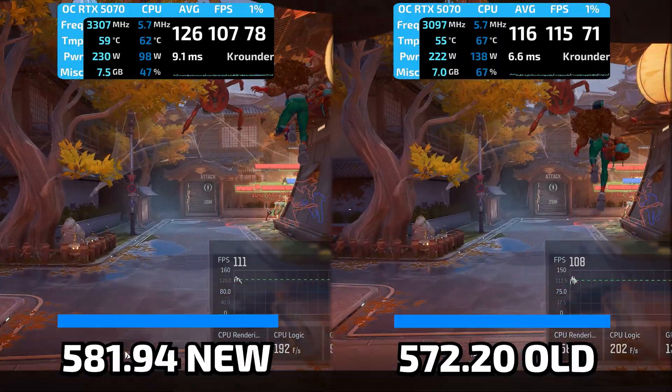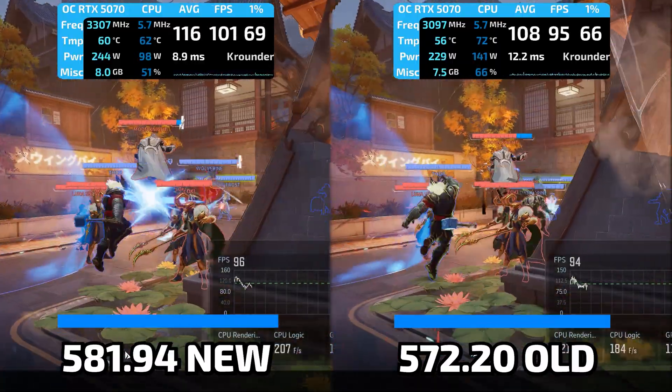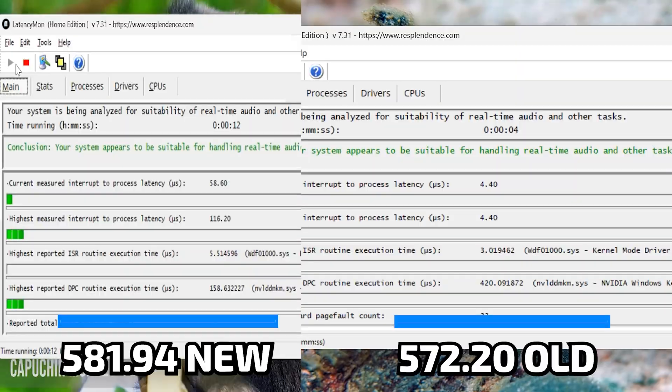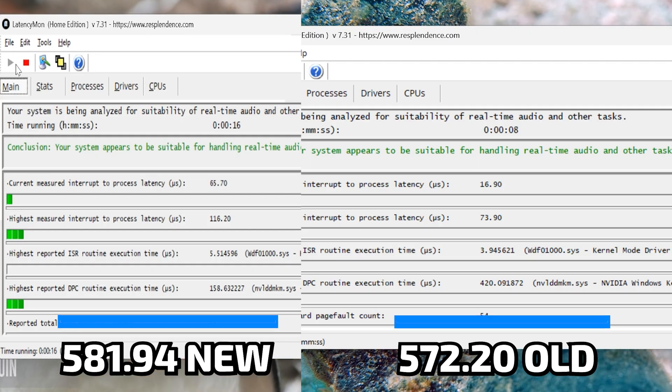Marvel Rivals got a tiny average bump from 100 to 104 FPS, but 1% lows fell from 58 to 54. So while NVIDIA fixed the catastrophic frequency bug and other critical issues that were destroying Overwatch and Tarkov, they appear to have nuked some other stuff. Classic driver development: fix three things, break two others, ship it, and hope nobody notices.